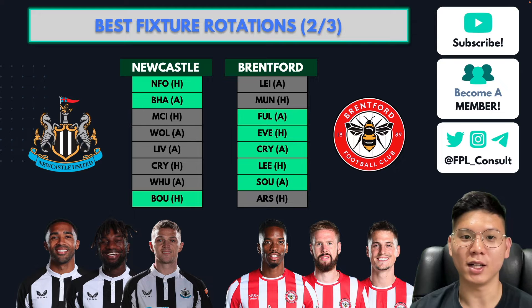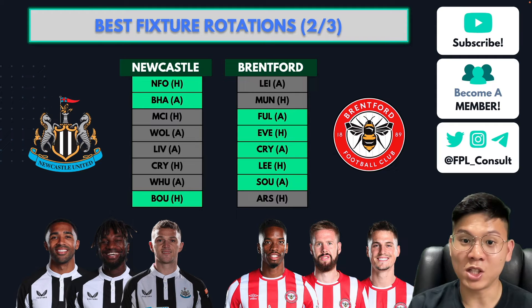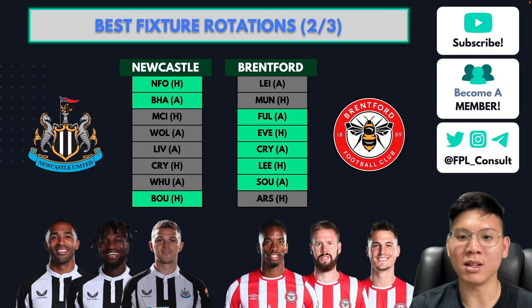The next pair of fixture rotations is Newcastle and Brentford. I really like this one because both are up-and-coming teams. Newcastle have new owners with a lot of money to improve their squad, making them a really interesting option. Looking at their fixtures, Newcastle have Nottingham Forest at home and then Brighton away in Game Weeks 1 and 2. After that, you can swap over to the Brentford players, whose fixtures really pick up from Game Week 2 onwards.